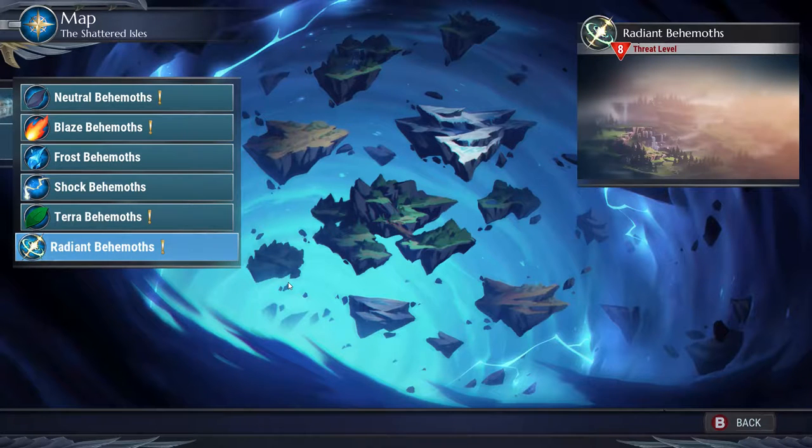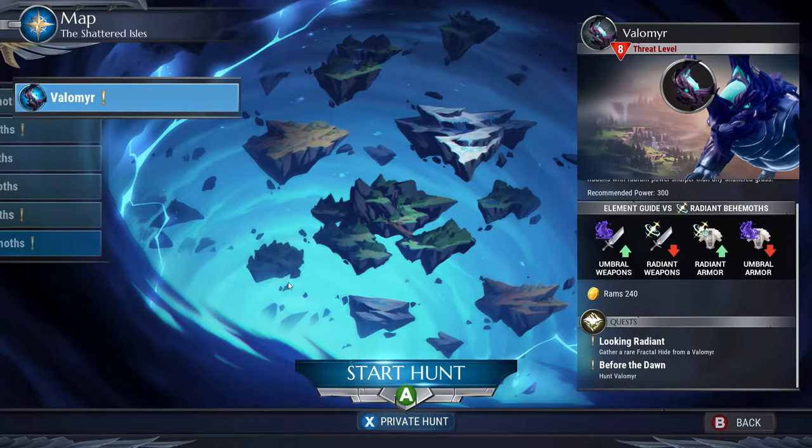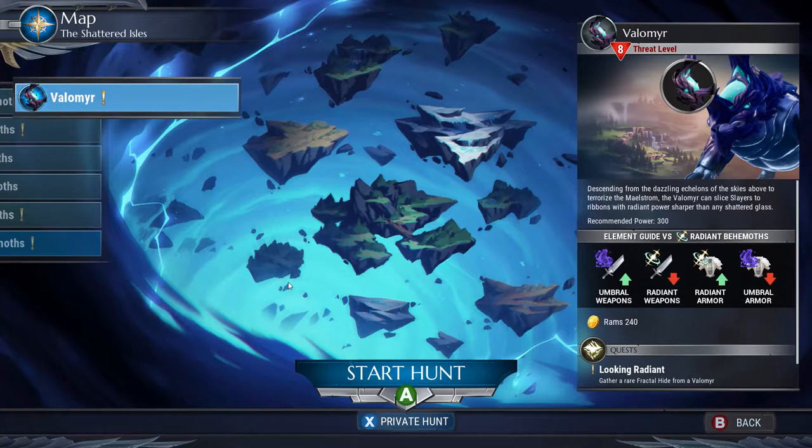And then the radiant behemoth — so this is what the blacksmith was talking about with radiant weapons, probably crafted from taking on this guy. It says descending from the dazzling echelons of the skies above to terrorize the maelstrom, the Valomir can slice slayers to ribbons with radiant power sharper than any shattered glass. There's actually a brand new element here — umbral weapons and radiant weapons, and radiant armor and umbral armor. They've added an entire new weapon set, which is absolutely amazing.